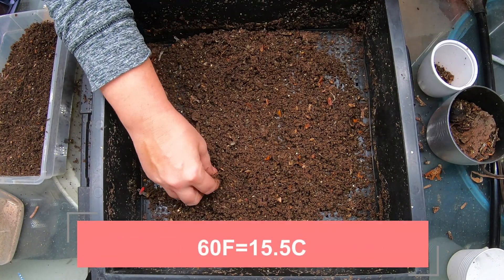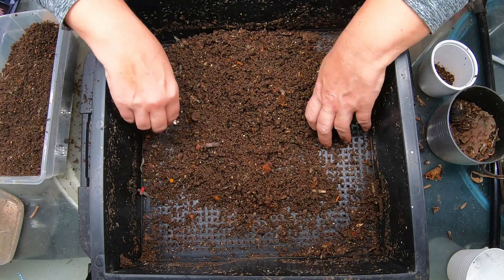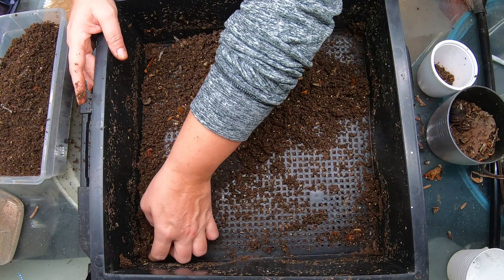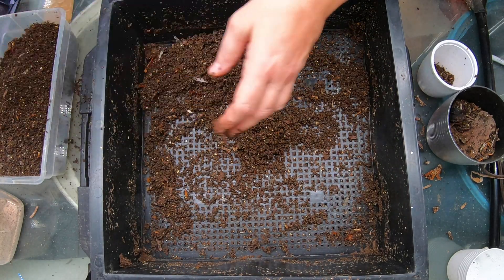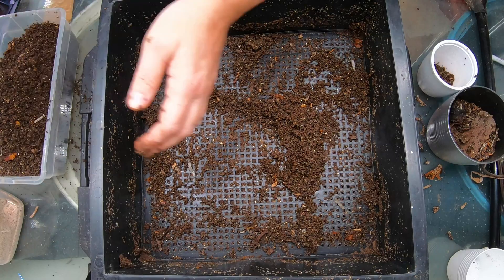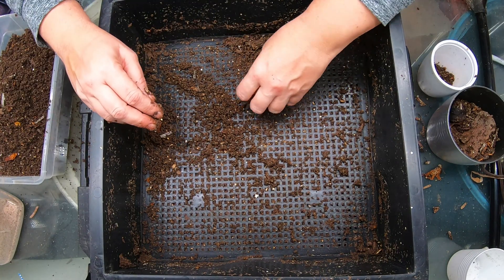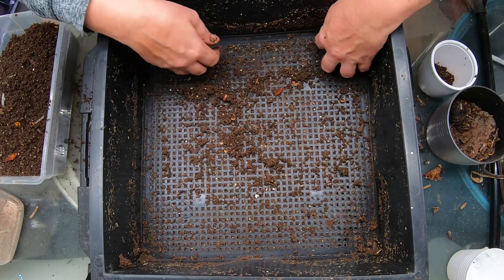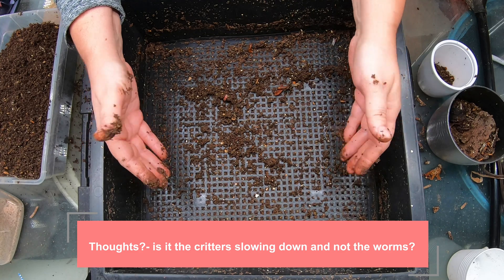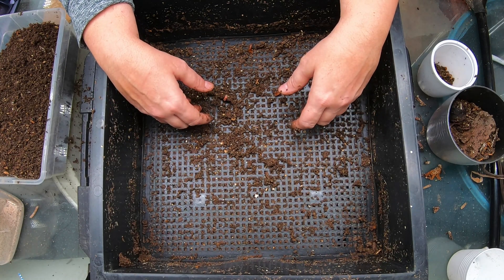It's about 60 degrees Fahrenheit in the basement where this particular system is. I was re-reading one of my worm books and it kind of just hit me — I know I preach that it's not all about the worms, but maybe it's not just the worms slowing down that's causing this system to not finish up as quickly. Maybe there's some point at which the microbes, springtails, and mites aren't very active either. Red wigglers love 60 degrees Fahrenheit, but maybe the bin critters do not — put your thoughts below.